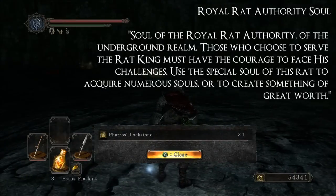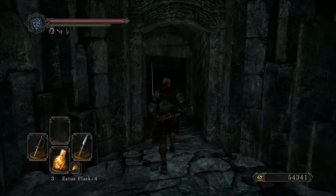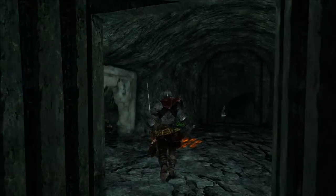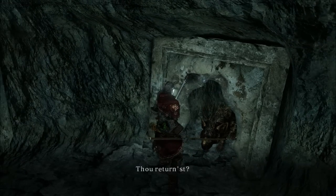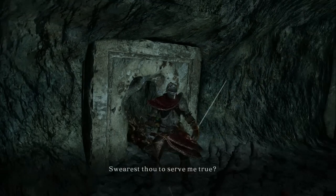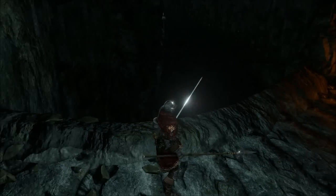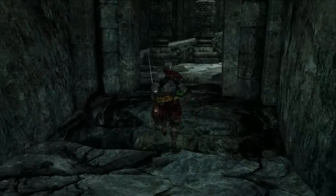We got the Royal Rat Authority soul — soul, not sword. It was... it's not Sif, there's no sword. Go on down here, out the other entrance. There's a gap keeping you from the bonfire. Drop on down — we're right above the bonfire, literally directly. So that's your geography lesson.